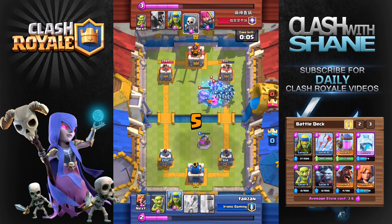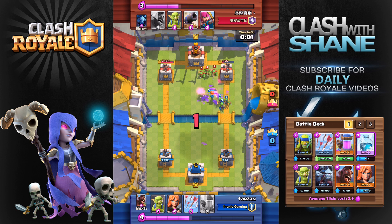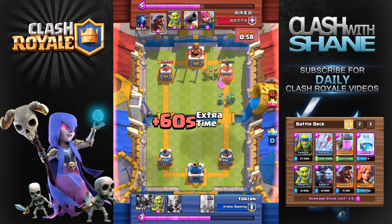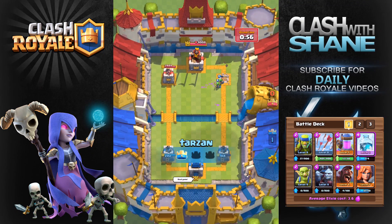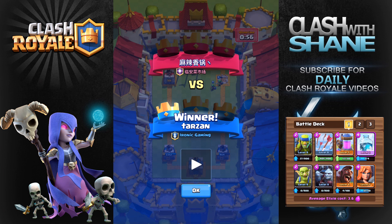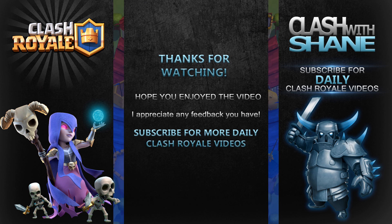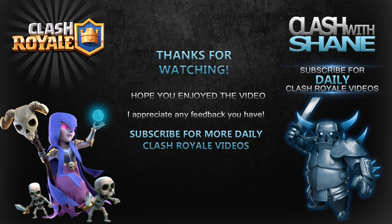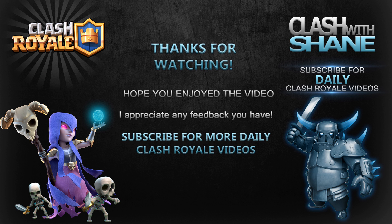At this point it's a lot more even and we go in again with the hog rider and valkyrie combo followed by some minions for the one crown victory. One reason I don't tend to use the valkyrie with the hog rider is that's eight elixir right there, and adding the freeze spell makes it 12 elixir — it's a lot easier to fit in the hog rider with some goblins. Anyway, that's going to do it for today's video. If you liked it make sure to hit the like button, subscribe for Clash Royale videos every single day — thanks so much for watching, we'll see you in the next video.